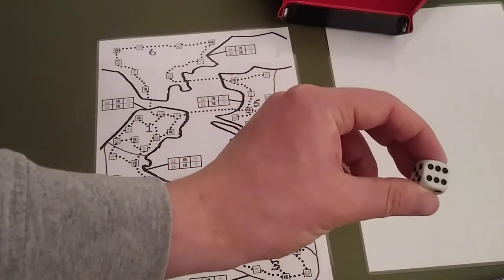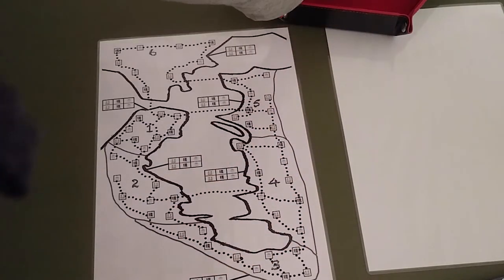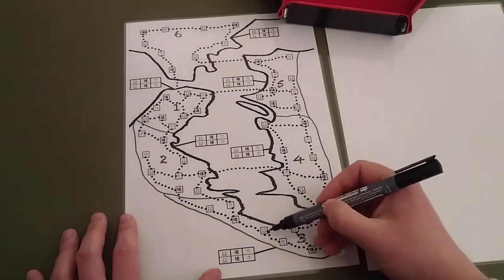Let's look at what players can do in their turn on each round. In each round, players take it in turn to roll 1d6 and decide what to do with the value. This can be one of the following options. Movement is based on the value of the die. So with a 6 for example, players can move 6 spaces. Let's say I start here.